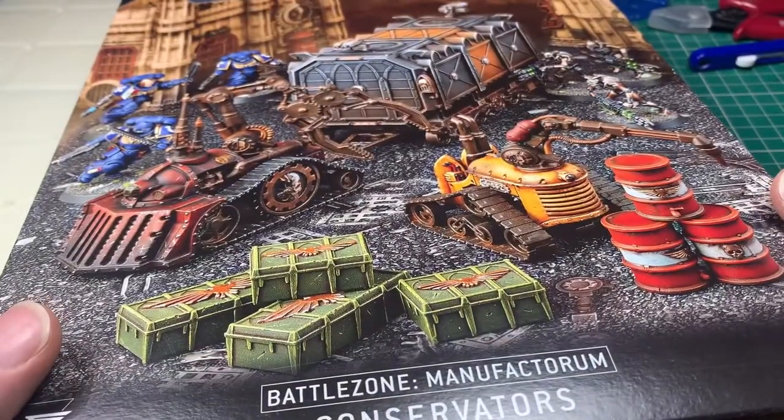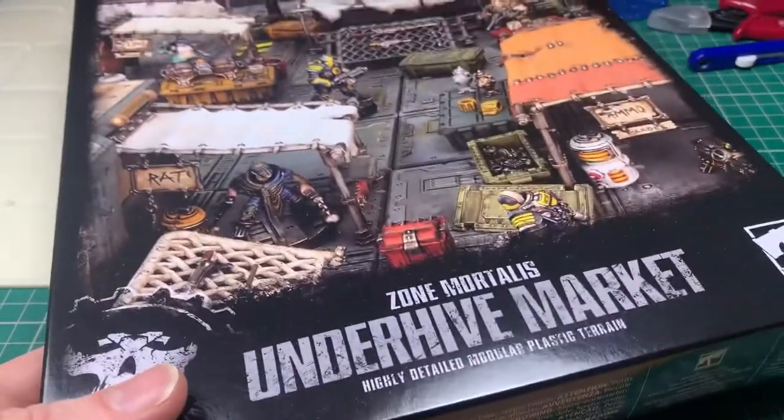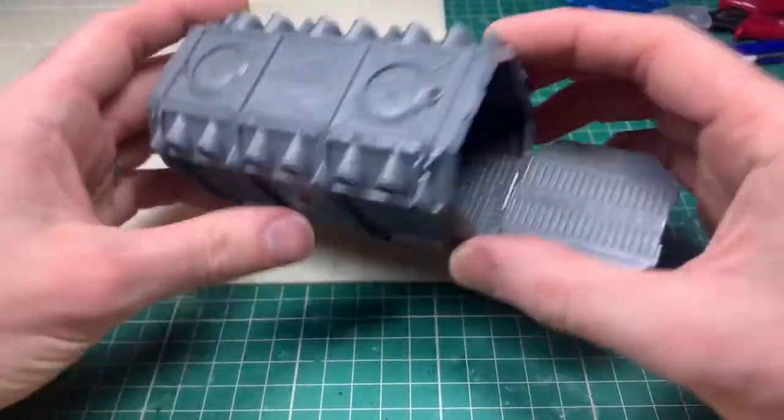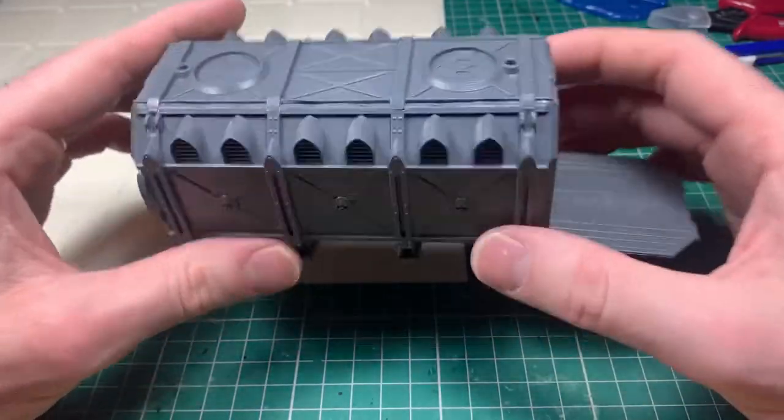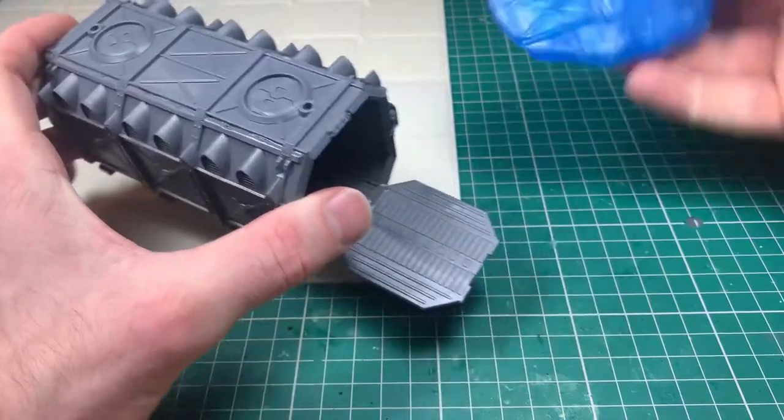I'm going to be using the Conservators set for the vehicles you've just seen, and also the Underhive Market — that was new relief for Necromunda. You can see the white tiles in the background. If you haven't watched my last video, these are tiles I've cast up with resin myself and made custom because I want to do my own thing.